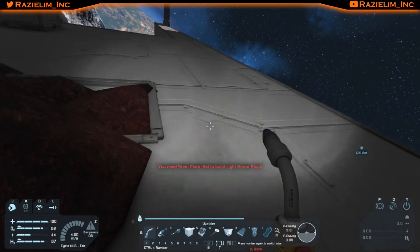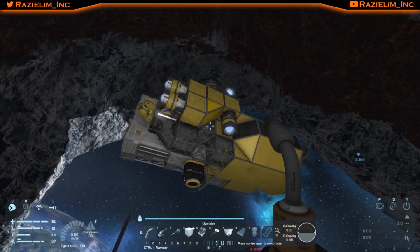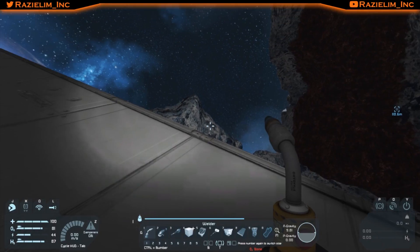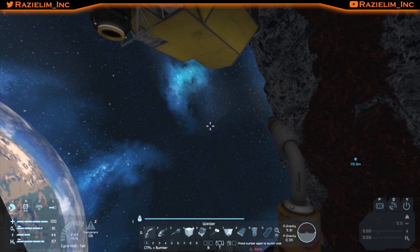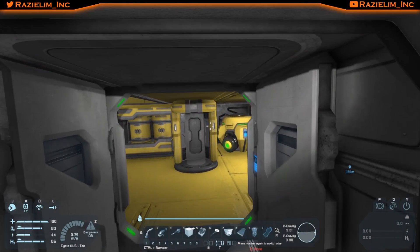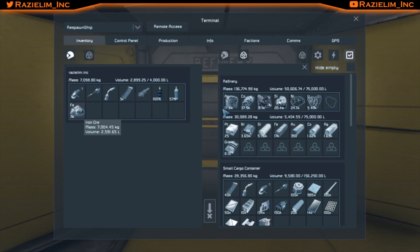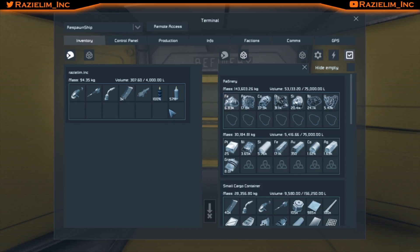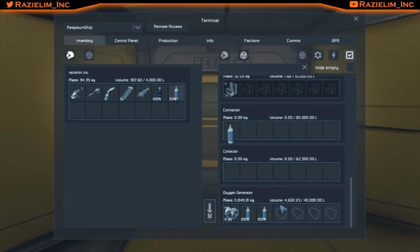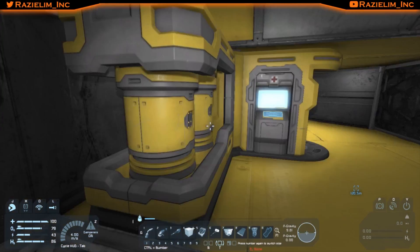I'm out of steel plate — told you I wasn't going to go far. You know, eventually I'll connect this up so the ship can come and dock and just unload my materials. Maybe we'll get to do that this episode, if not it'll be the next one. Let's put this refinery right in front. Churn and burn that stuff down — iron goes pretty quick. How am I looking on energy? 43%, so we'll grab some of that before we go.